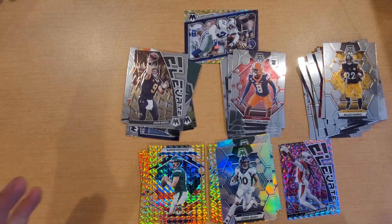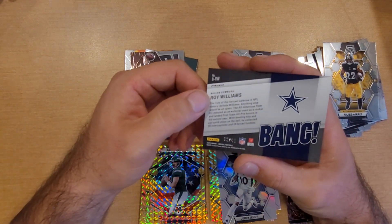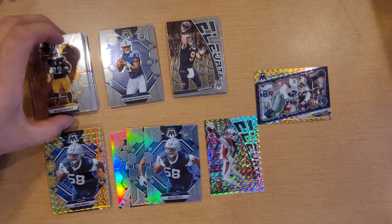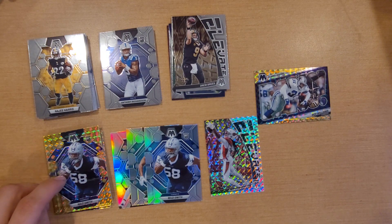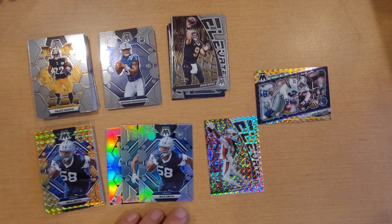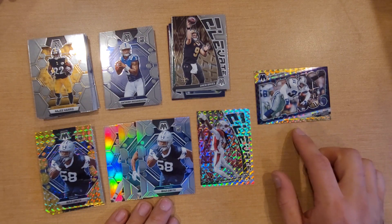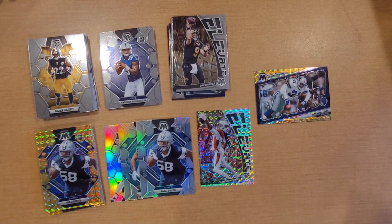Nothing too big, nothing too spectacular. We did hit a numbered card which is pretty cool — Roy Williams, not really a chase name, but we did hit a numbered Roy Williams. For the recap: 15 base cards, 6 rookie cards, 6 insert cards. We pulled 11 yellows instead of the 10 we were promised. 3 plain silvers, one mosaic silver, and the Roy Williams numbered card out of 89. Overall nothing too exciting. 60 bucks — was it worth it? I think I could have found something a little better on eBay for 60 bucks, but hey, it's all part of the thrill, part of the chase. Thank you guys for watching — smash that thumbs up, and if you want to see more videos like this, hit that subscribe button. Thanks for watching. Peace.